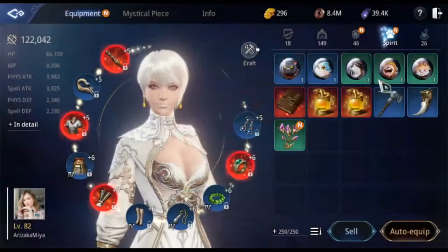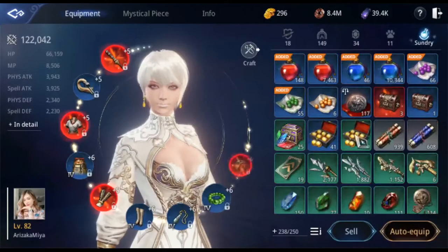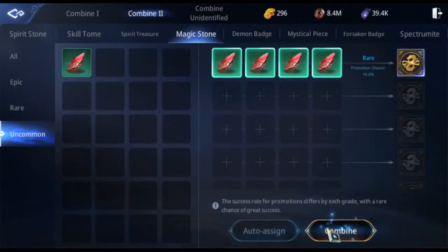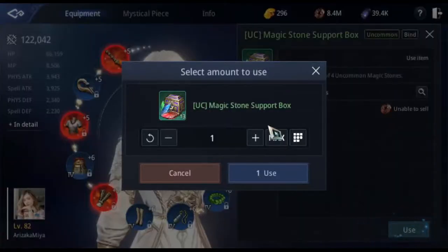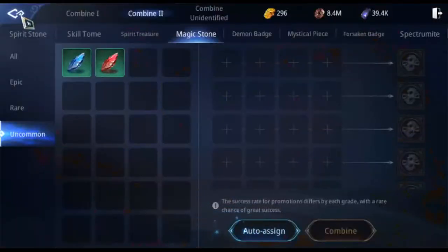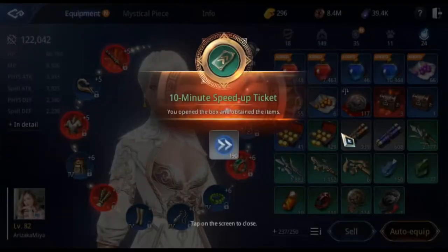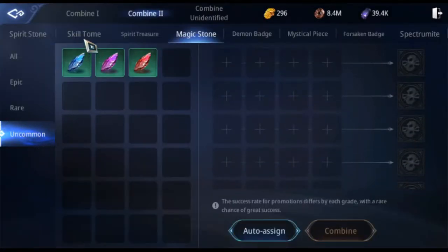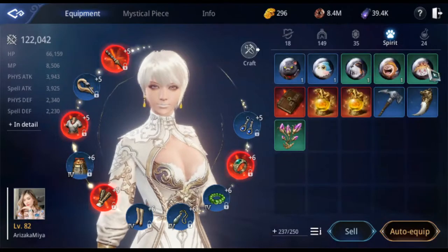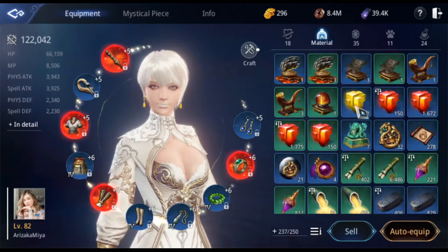I'm still going to keep combining — we'll get something. I'm so happy that I chose getting a spirit instead of a skill tome. I was thinking about getting a skill tome, but spirits are hard to get. So I chose the spirit — I can just farm the skill tome at SP or MS every day. Spirits you can only get on Saturday, so finding a spirit is much harder. That's why I chose the spirit.